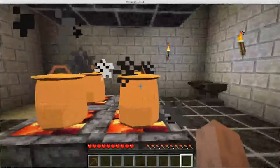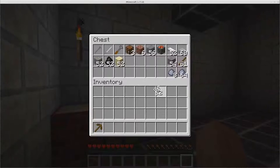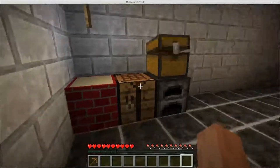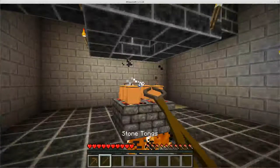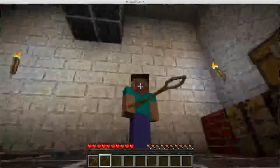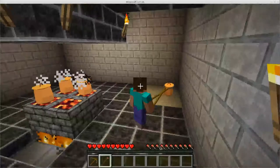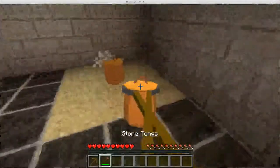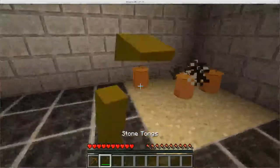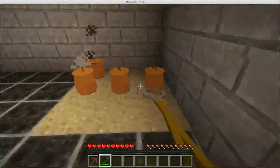Now we got some hot crucibles. That looks like it'll hurt if we pick it up. So let's make some tongs to pick them up with. These are stone tongs — there will be iron and steel versions later on. Let's pick these up and set them down on sand. The cooling process is just as important when you're using crucibles; it needs to cool down slowly and disperse the heat evenly, and putting it in sand helps to do that.